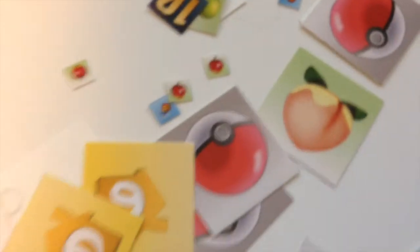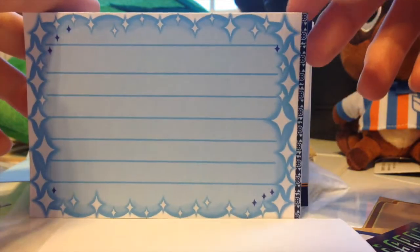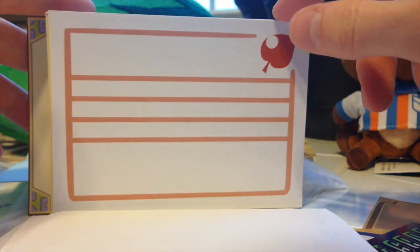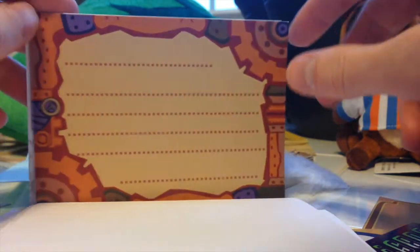We have a spooky toothpaste, a Yoshi egg, white feather, party popper, and a lot of the fruit. This is some of the Animal Crossing stationery — everyone's getting a different one, a lot of different ones. I already sent out maybe half of them already, so you're not going to see them all here.